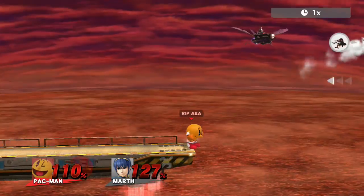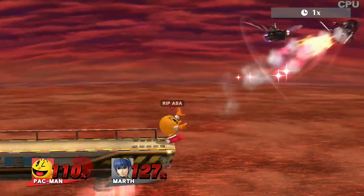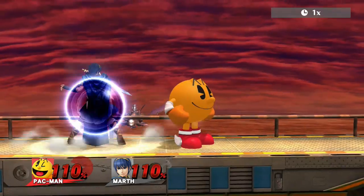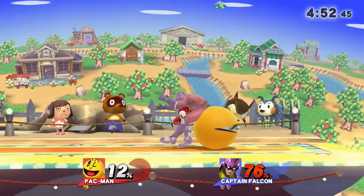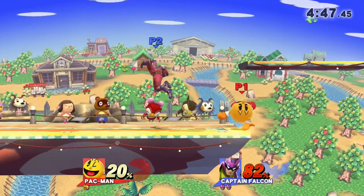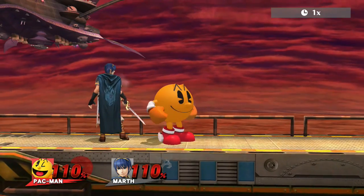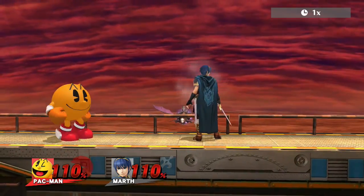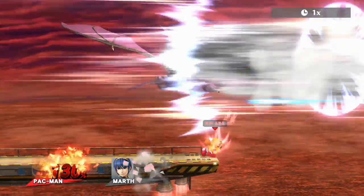Back throw also kills at the ledge pretty early; however it's somewhat risky to go for since Pac's grab is somewhat awful. Pivot grab is really the only good way to go for this since they're less predictable than just standing in place and pressing the Z button. As far as aerials go, back air and neutral air are the only ones that can really kill. Neutral air is actually a pretty potent killing option offstage due to its great hitboxes and speed. There's also a good out-of-shield option at these percentages since it will launch the opponent offstage very far. Back air is very safe on shield and can't be punished with a shield grab or dash grab. On top of this, the move auto-cancels on frame 36, which is just before the end of Pac-Man's short hop animation. It also ends with just enough time to use an up air before landing, making it an amazing spacing and killing tool at high percents.